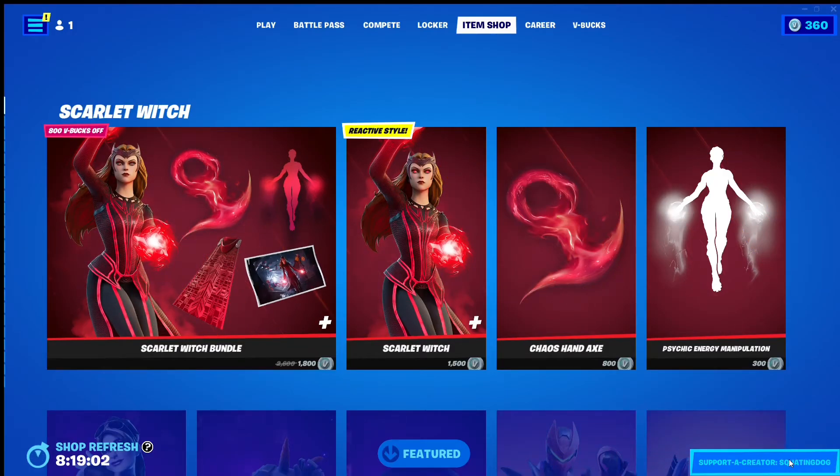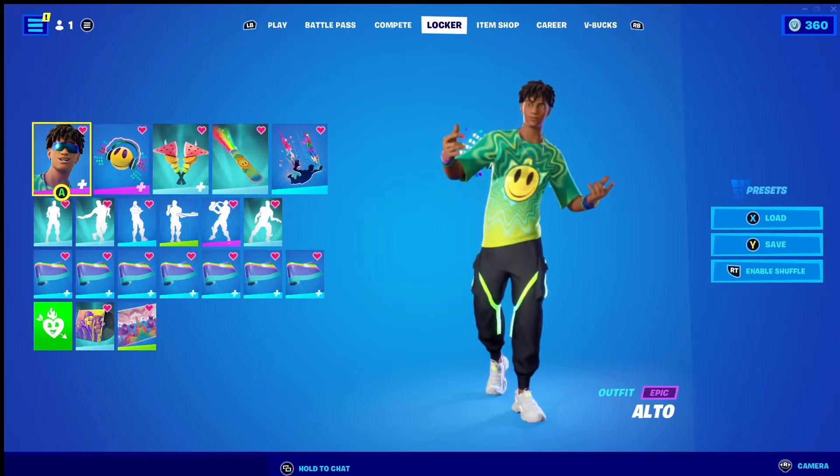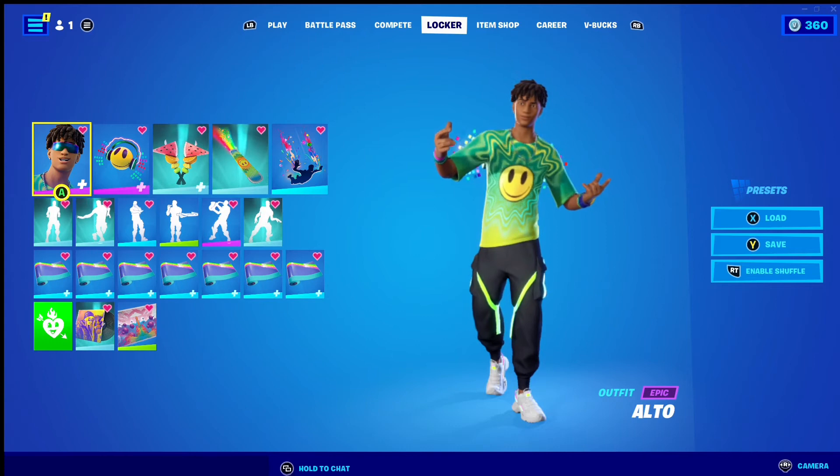Now that was the Wanda Maximal skin that you can get in the item shop today. Now this is the Coachella skin I picked to do our locker on today.